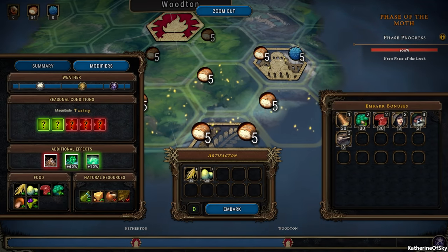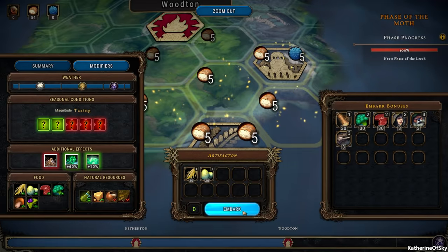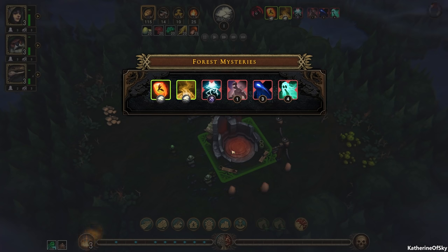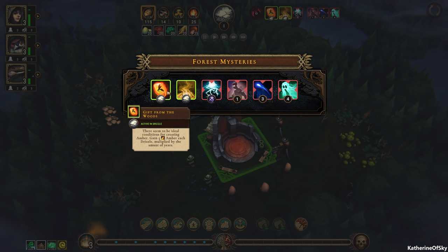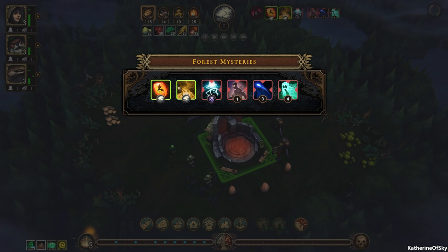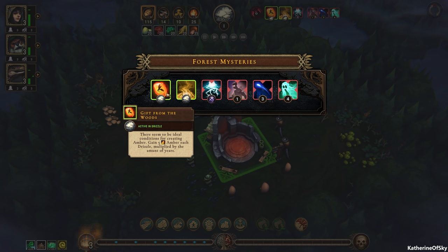Let's get some eggs. Wood is so easy to get at the very beginning — I feel like it's not necessary to get extra wood because the woodcutters will do things extra fast. Wow, there seems to be ideal conditions for creating amber — gain five amber each drizzle, multiplied by the amount of years. That's impressive — this is just going to happen over time and give us a lot more benefit for getting extra stuff from the trader.